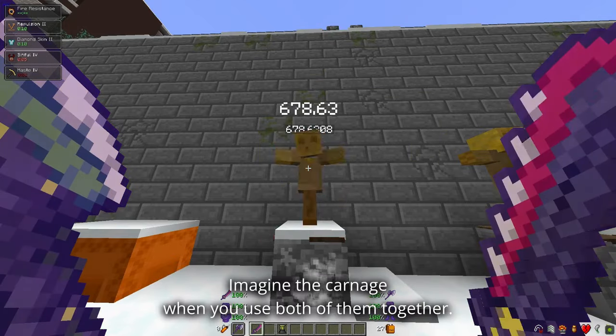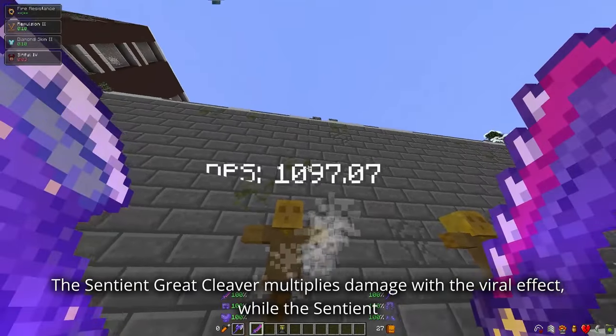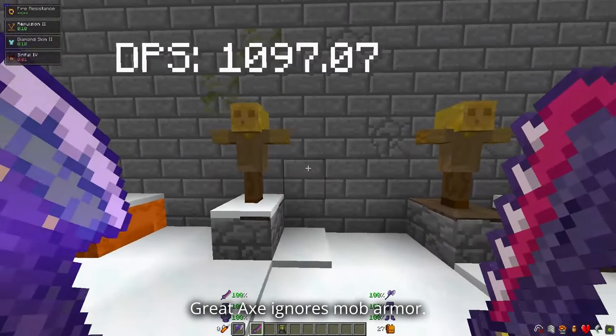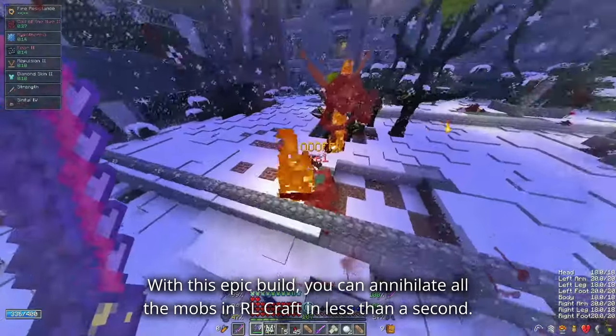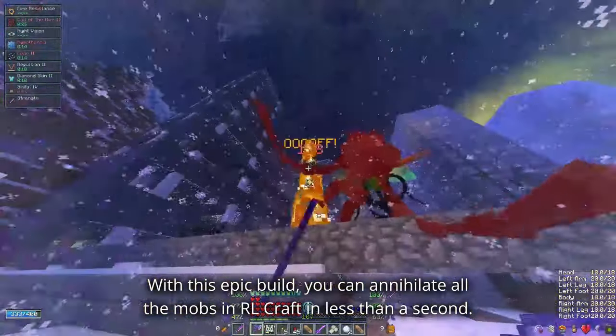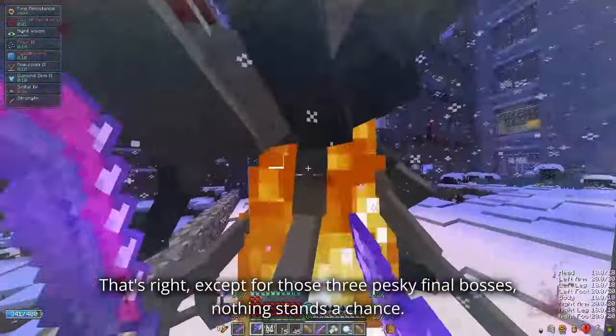Here's the kicker — these weapons can deal anywhere from 300 to a whopping 2,000 damage per hit. Imagine the carnage when you use both of them together! The Sentient Great Cleaver multiplies damage with the Viral effect while the Sentient Great Axe ignores mob armor. It's a lethal combination, and with this epic build you can annihilate all the mobs in RL Craft in less than a second.